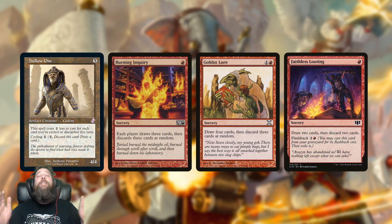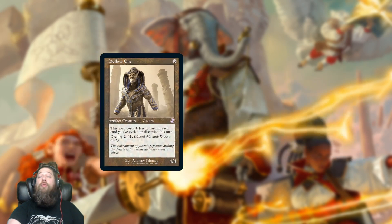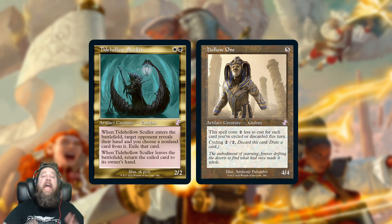As far as Hollow One, it used to be the hotness in Modern but then they banned Faithless Looting, so Hollow One essentially died in Modern. Right now its main home is actually Vintage, where it combos with Bazaar of Baghdad — you draw 2, discard 3, making Hollow One free. It shows up in a bunch of different Vintage decks, from Straight Up Dredge to HogVine-style decks to some Survival of the Fittest decks. This one is basically a gift to Vintage players, although there's a chance that if the right card comes along, Hollow One could have another day in the sun in Modern too.